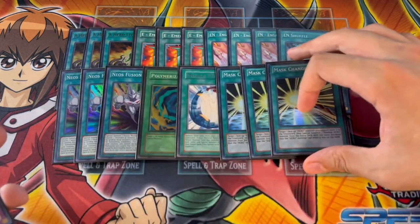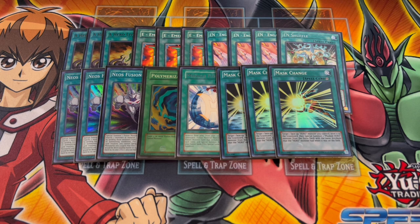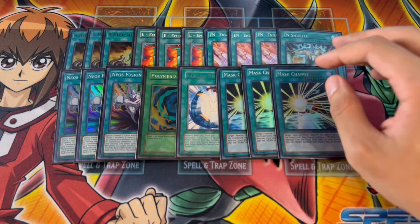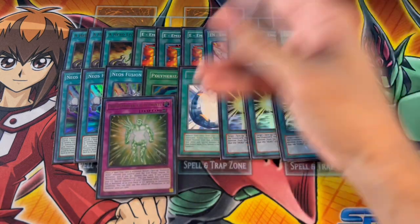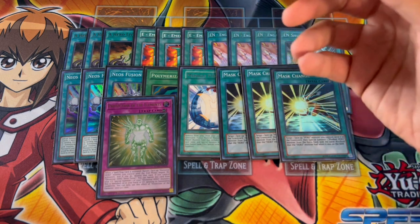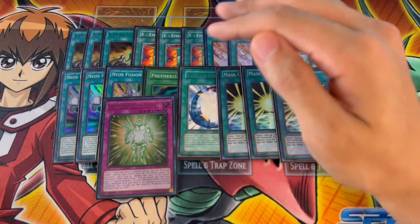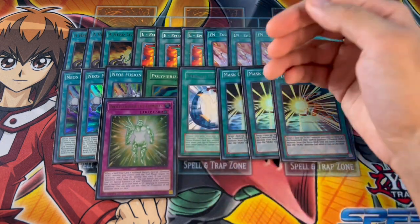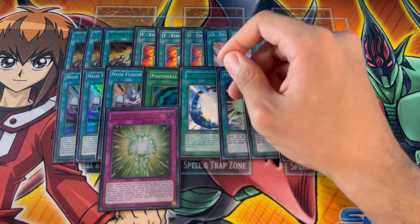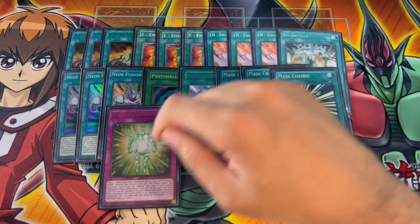We're playing three Mask Change — yes, three. Being able to dodge hand traps on your Stratos and turning Shadow Mist into Dark Law is just way too powerful to not play three. Then one Protection of the Elements — it's a counter trap where when a spell or trap is activated, you banish a face-up Elemental Hero you control until the end phase, and negate and destroy that card. The really powerful combo is activating this with Absolute Zero: banish Ab Zero, it triggers its destruction effect on removal, destroying all your opponent's monsters.